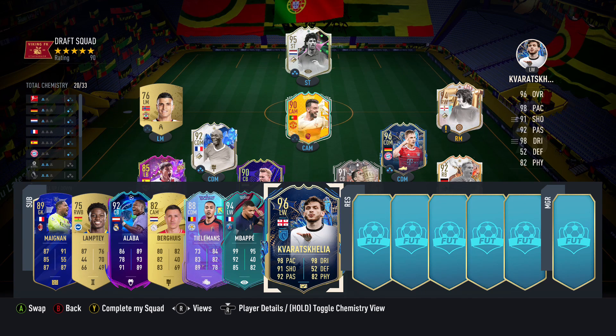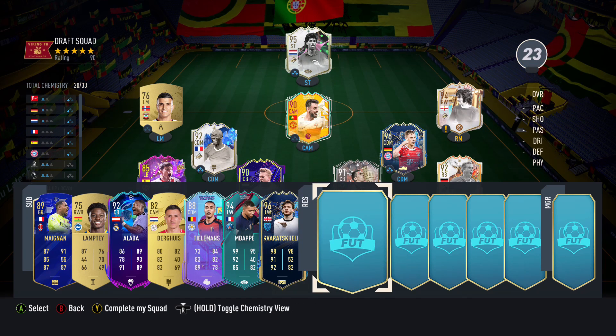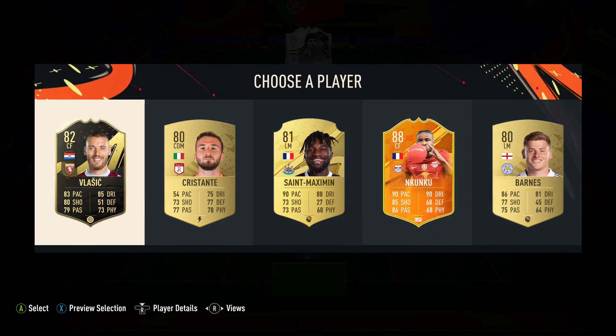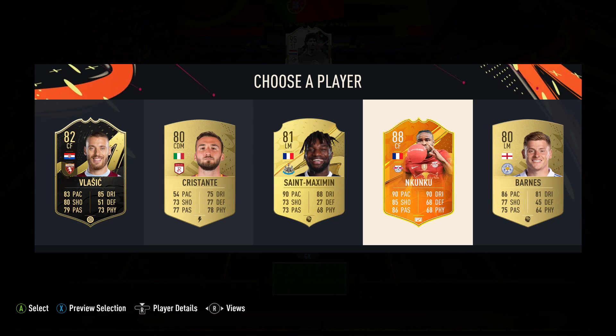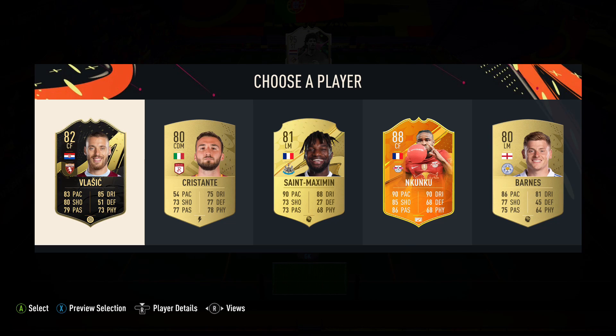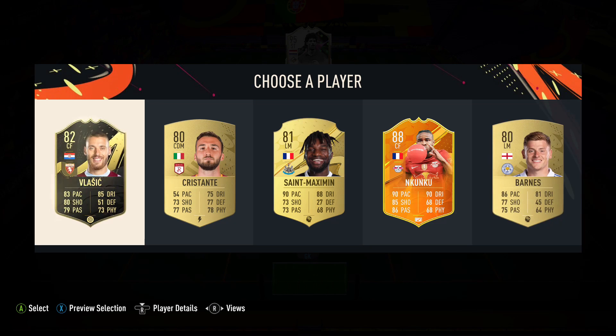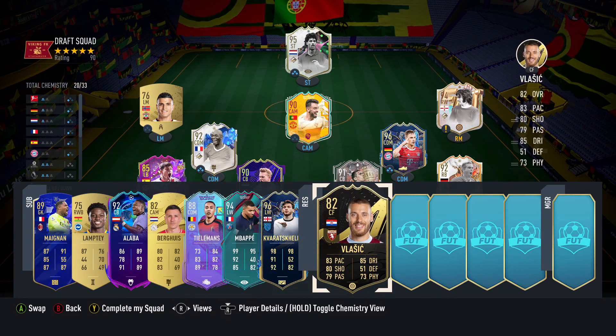Let's get into the reserves now and see if we can get anybody to improve the team. I think we might take Kunku, but he's got way better cards, so maybe we'll just go for Vlasic instead and hope we end up getting one of Kunku's better cards. Let's do Vlasic.